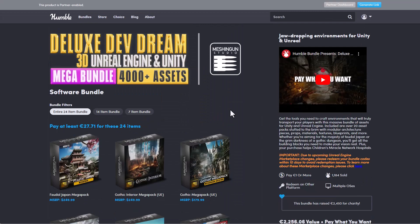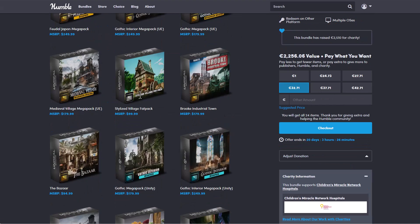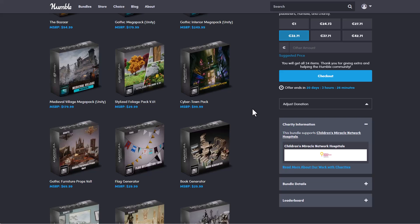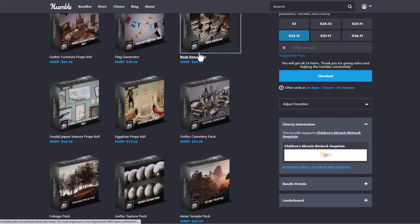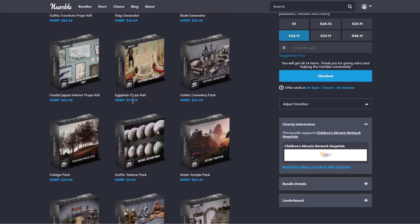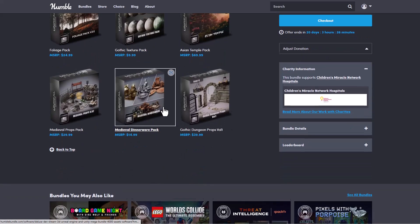For those who like to explore these and play with them, you can go over to the link in the description. You'll find high quality stuff from the Cybertown Pack all the way to the Stylized Foliage Pack, down to Gothic Furniture, flag generators, book generators, Egyptian prop volumes, and a lot more.